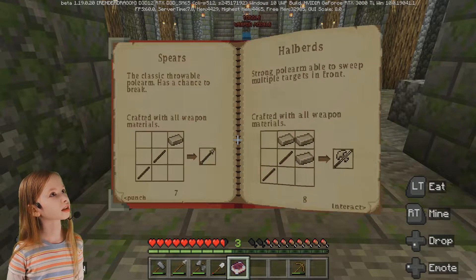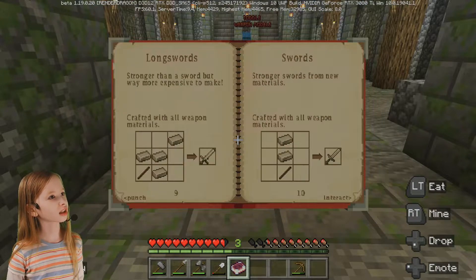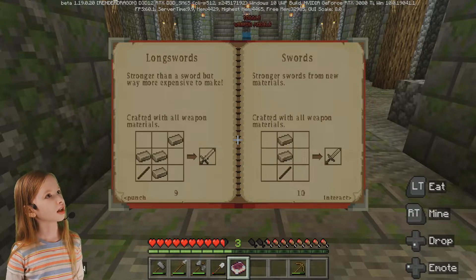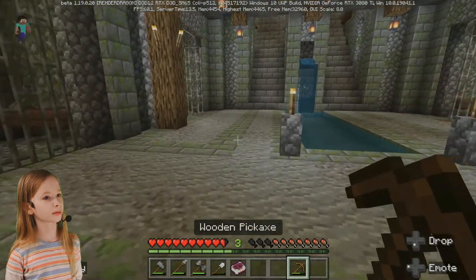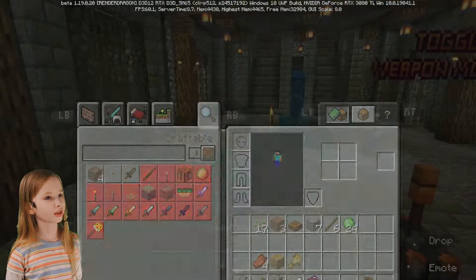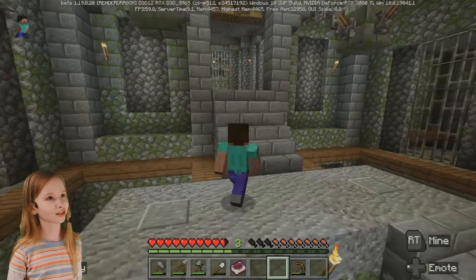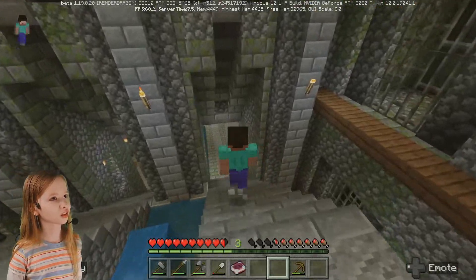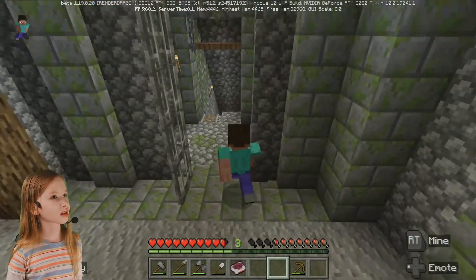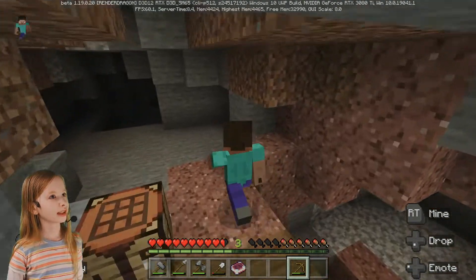Let's go up and check out the guidebook again to see what other ones we can make. There are different pages! Daggers — short but swift throwable blades. You can throw them! That seems easy to craft. There's so many weapons. That's spears. Long swords — stronger than a sword, but way more expensive to make. Let's try long swords.